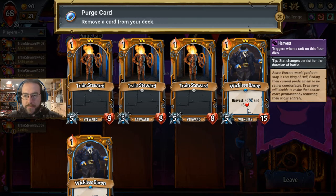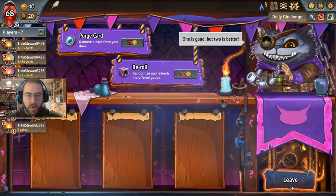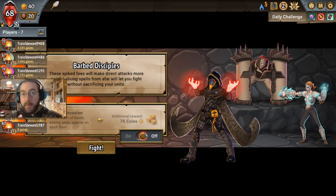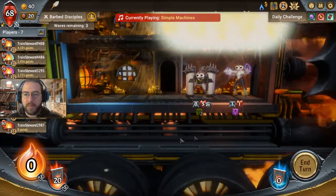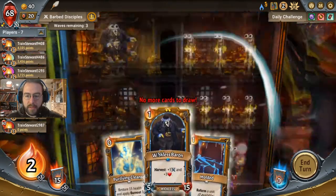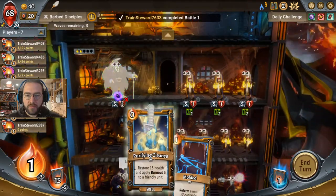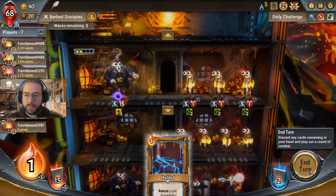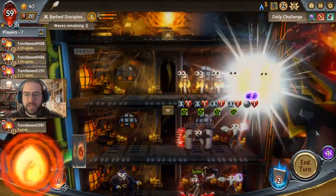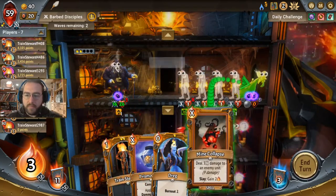I only want one Wickless Baron. The Train Stewards are far far worse under all circumstances, so just get rid of one — not bad, I think we made the right choices. This asshole has Sweep — excellent. I get one every time. Now if we get a free Wickless Baron upstairs that'd be great. Just plonk him upstairs and call it a day. Hey look, I got him upstairs! I don't get to call it a day, however. That's actually extremely upsetting. I'll just do that for free and for fun.